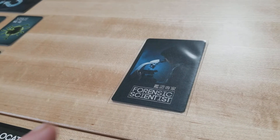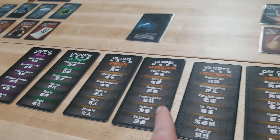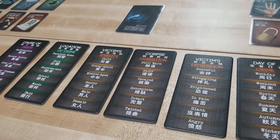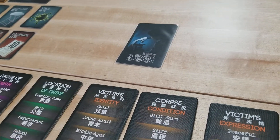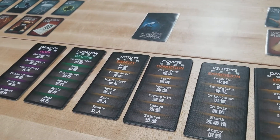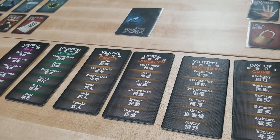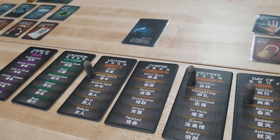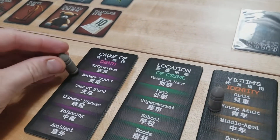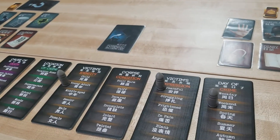The forensic scientist will silently begin placing a bullet on each of these tiles. They can place the bullets in any order. Remember, the forensic scientist is never allowed to speak — the only way they give clues to the investigators is through the placement of these bullets. As the forensic scientist is placing the bullets, all other players are allowed to freely discuss what they're seeing.